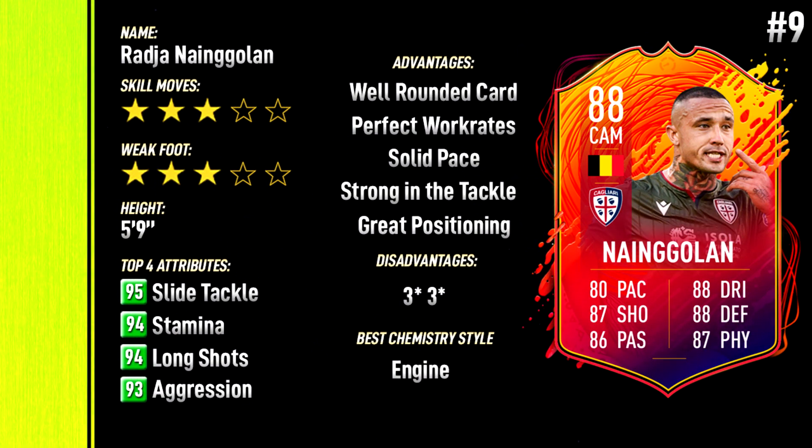At number nine, we've got this Radja Nainggolan Headliners card — three-star skills, three-star weak foot, which is not ideal. Ideally you need a four-star weak foot. He has 94 stamina, 94 long shots, 93 aggression as his best stats, and good slide tackle. It's a very well-rounded card. I've got the 86 Nainggolan and it's very good, so this 88 is much better. High/high work rates, perfect for a box-to-box mid. 80 pace — an engine chem style would be best to improve his pace, dribbling, and passing. He's very difficult to get past one-on-one, always in a good position, very nimble. Three-star/three-star is the only disadvantage; otherwise good shooting, good passing, very physical — the ideal box-to-box mid.